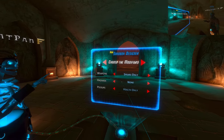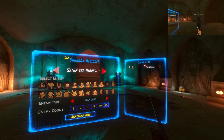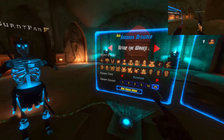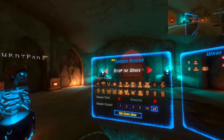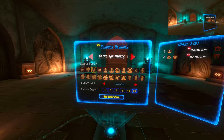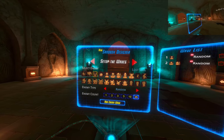You can have a total of eight enemies spawned at once — that's the max. So if you put in 25 skeletons, it'll do eight at a time. Each time you kill one, another one spawns. If you let them all keep surrounding you, you can get killed.